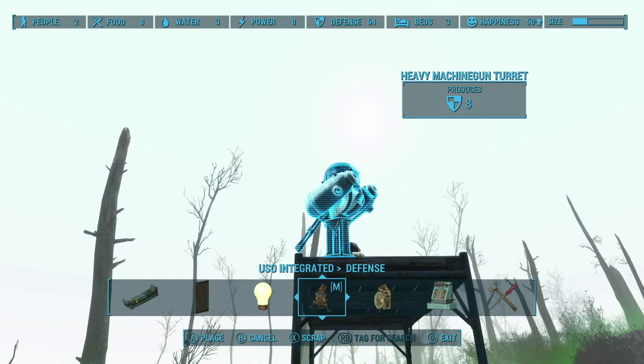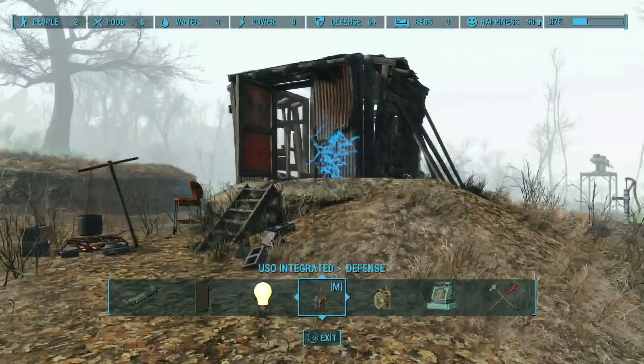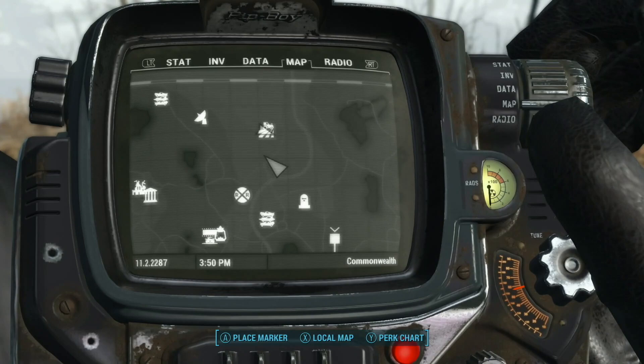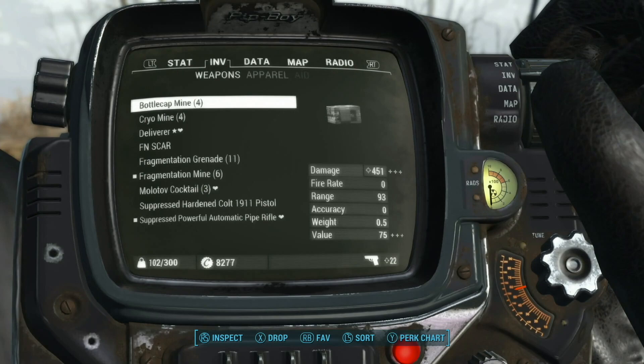That gets us started — very good. We'll close that up. We have to go talk to Preston, but first let's see how many caps we've got — do we have enough for the Spray and Pray? Let's stop by Bunker Hill real quick and see if Cricket is there.